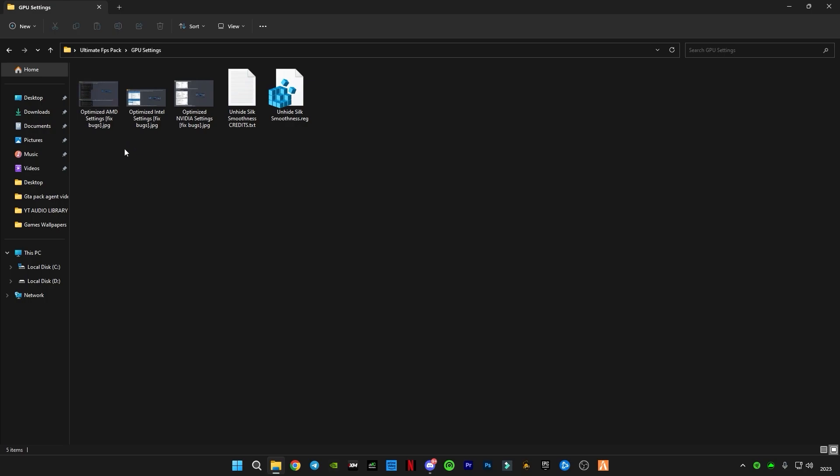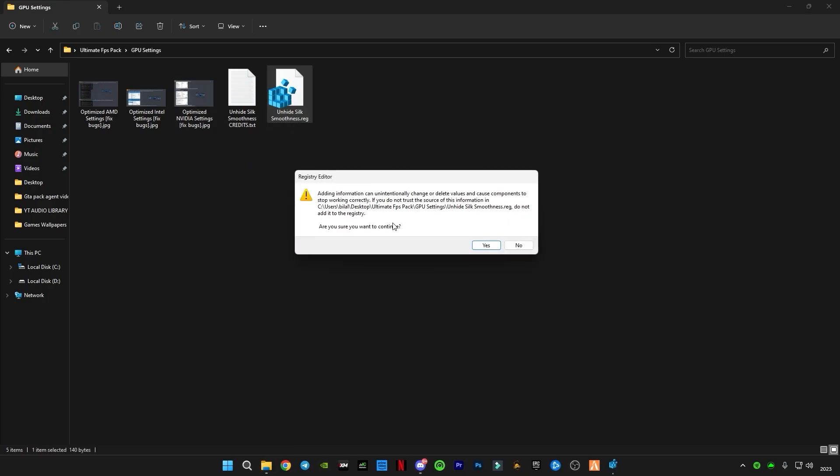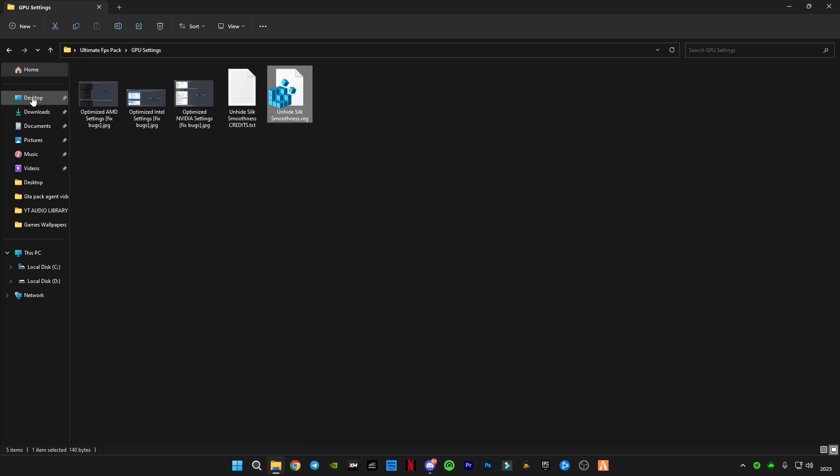Now go back and open the GPU Settings folder. There are settings available for AMD, Intel, and Nvidia — apply whichever matches your GPU. After applying those settings, double-click on the Unhide Silk Smoothness option. Then go back.